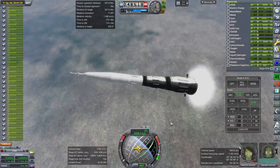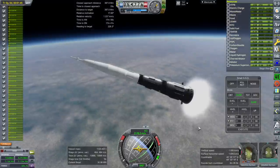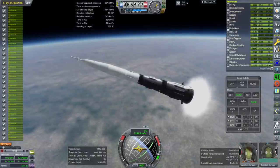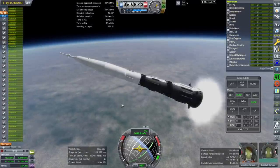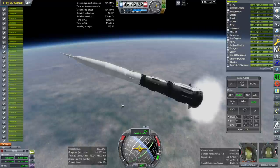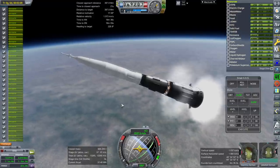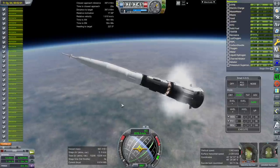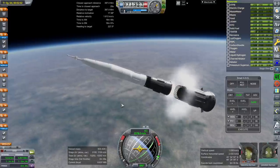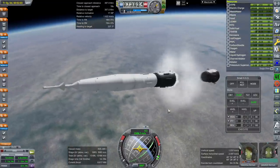One of the many, many severe downsides to this particular design. Preparing for hot staging. Ignition of the NK-15Vs, and separation. The lag makes it look a lot longer than it was — it was just two seconds. Throttle up.